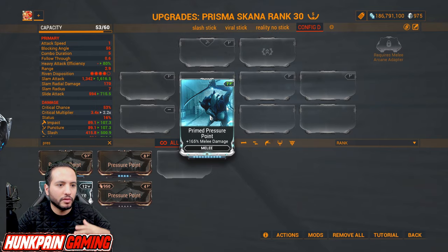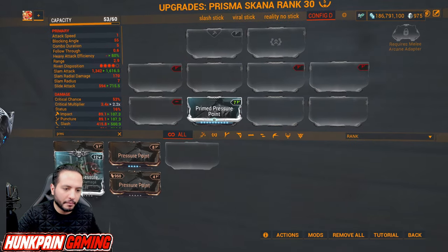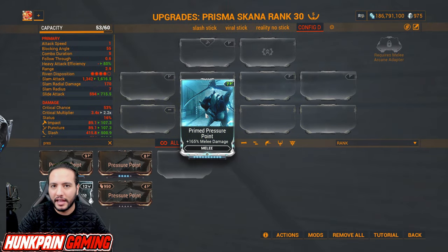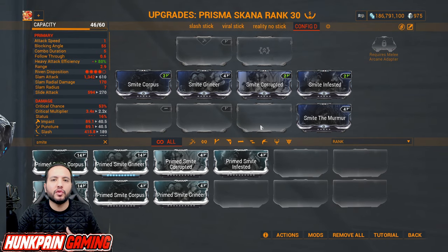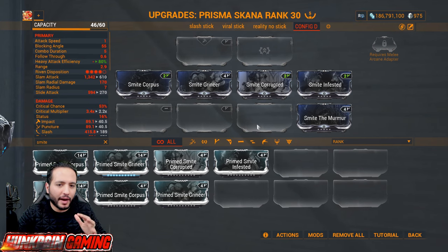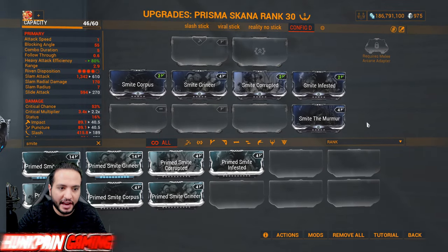Sacrificial Pressure exists but you don't want to max it out — Primed Pressure Point is way superior. There are also multiplicative faction mods that increase your damage against specific factions — you'll need these when enemies pass level 500 and more. I highly recommend not leveling these early, but use them of course.